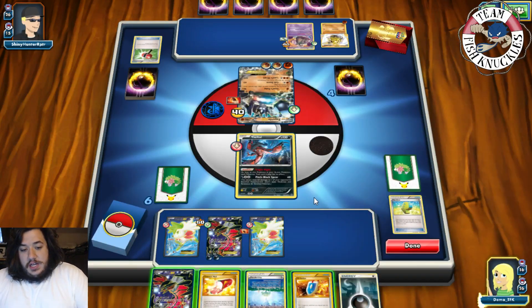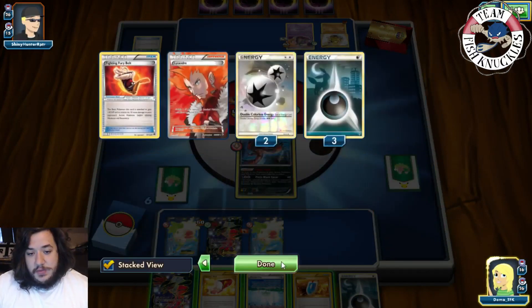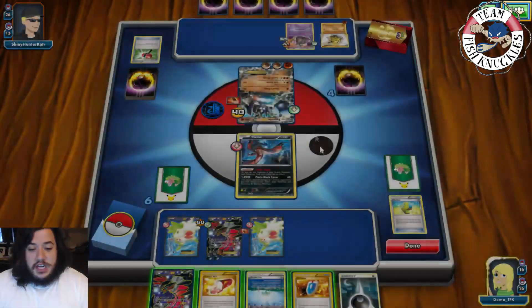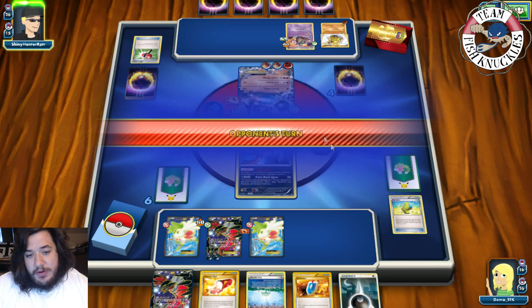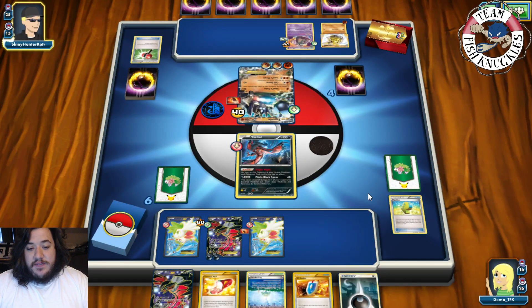We'll just end our turn, onto our opponent's turn — he could go for a Land's Wrath which would knock us out. Things are looking bad for us. But at least he'll go down to three prize cards and this Evital has to go all the way — it has to go the distance. Let's see what our opponent does — do they have any more Crush Hammers? They've played four Hammers and one Enhanced Hammer so far. Also with this match, it's a learning experience for me because I really don't know how to play this deck too much, but it's always fun to play new decks.